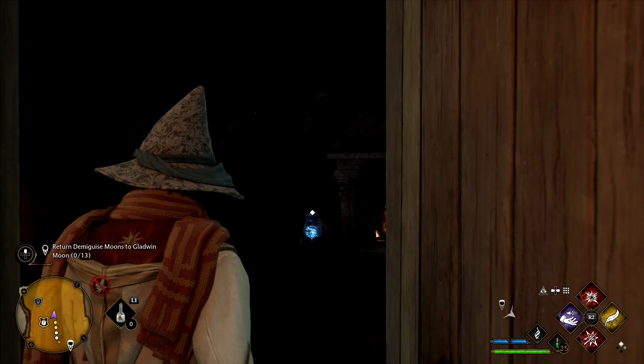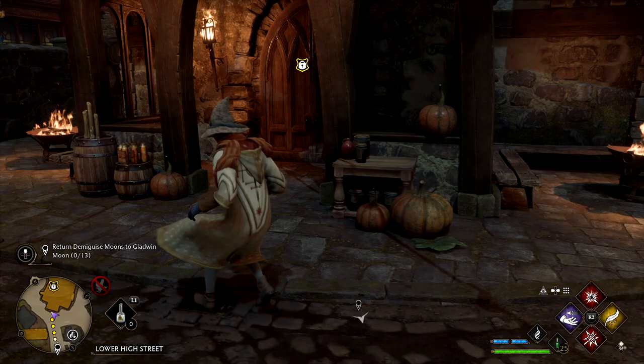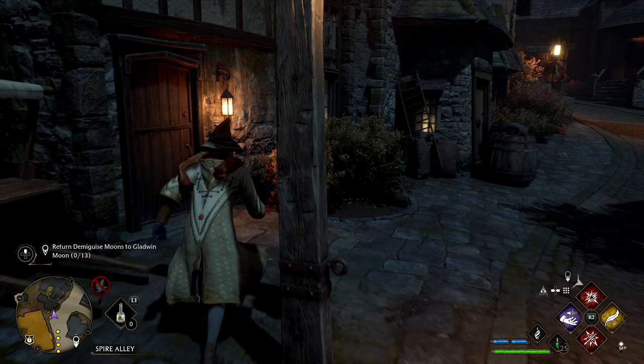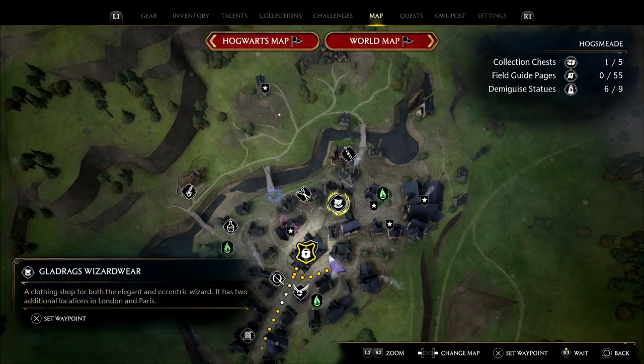The next one I must have accidentally looted early when I was looking around. From the front of the Three Broomsticks, come around to the side. This door will usually have a level one lock — come on in, up the stairs, and you'll have one just on this little box.